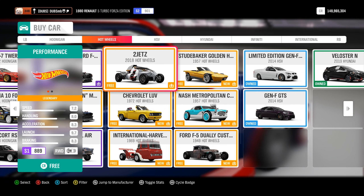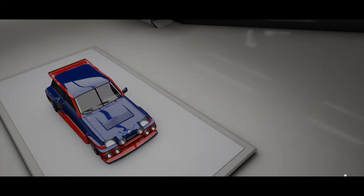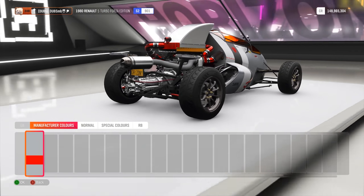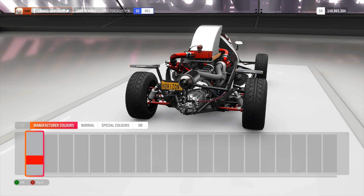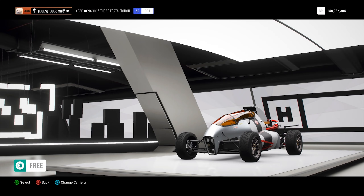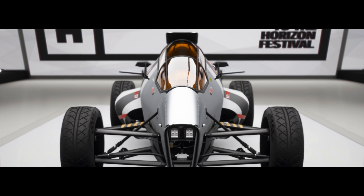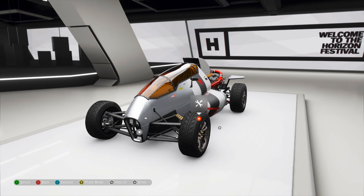Let's get started. I'm going to start off with the very first car here — the 2J ETZ. I'm going to guess this has a 2J in it. Obviously all the Hot Wheels cars just look absolutely insane. It looks like it has a jet engine on the back of it — I honestly don't know anything about these Hot Wheels cars, there has to be some sort of lore behind them. That's the 2J with a jet engine.